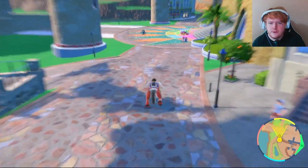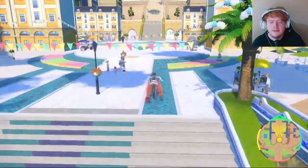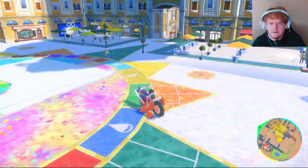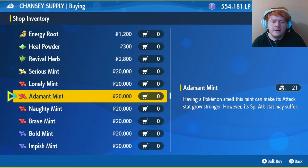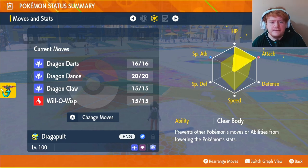After leaving the shop, go back up the stairs and keep going forward. Turn right — there's a Chansey Supply shop. Go inside, and if your Dragapult isn't Adamant nature, buy an Adamant Mint for 20,000. This boosts attack and reduces special attack, which is what we want for this physical attacking build.